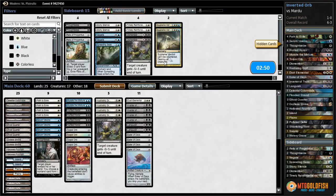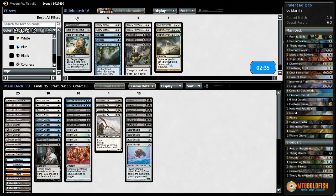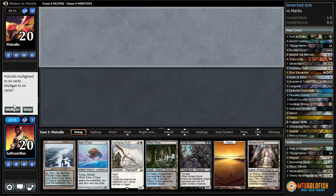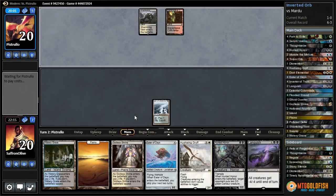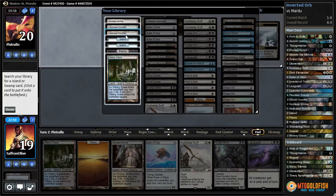This deck should not be winning as much as it is — that's pretty ridiculous. I wouldn't mind having more Thoughtseizes. I guess we can go down Dismember for a Thoughtseize, go down Dust Elemental for a Thoughtseize. Game 2 against Mardu with Hunted Horror, Hushwing Griff, Eater of Days — we'll give it a shot. Polluted Delta, go. Black Cleave Cliffs, Dark Confidant — let's get a Watery Grave, Thoughtseize to take Helix.